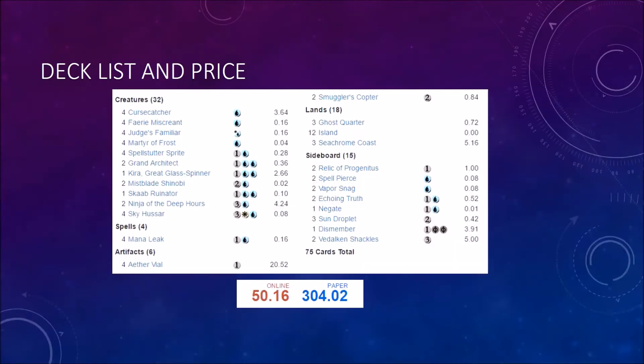Here's the deck list and the price — you've got your online price and your paper price. Something I've changed since then: I've taken out both Spell Pierces and Echoing Truth and put in three Tidebinder Mages. It's a quote-unquote budget deck for Magic Online, not so much in paper, but it is what it is.